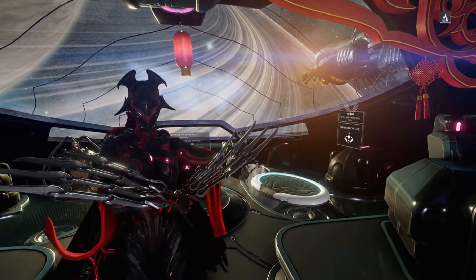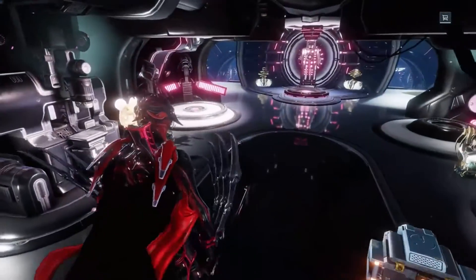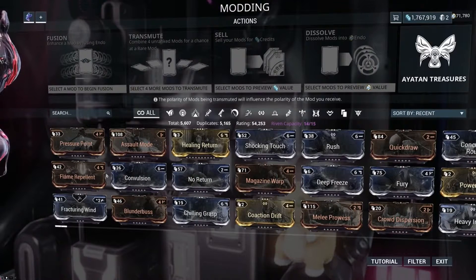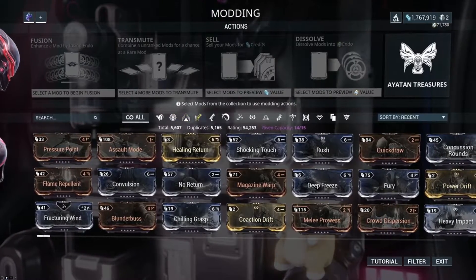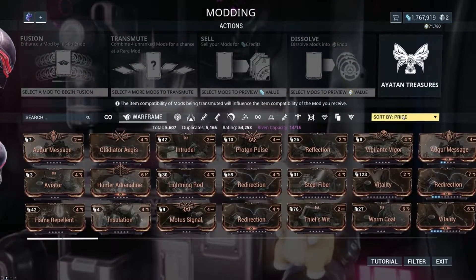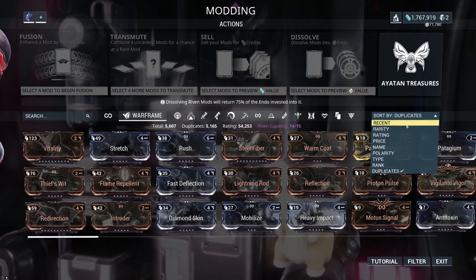I've got my girl Garuda here — she's going to help me with this. Before we head into the arsenal, when you first start Warframe you have to build the different segments of your orbiter. One of those segments is where your mods are housed. If you just want to sit through and look at all your mods, see what you have — this is where you want to be. You can look at all your mods divided into different slots. All my Warframe mods are here and I can sort by a variety of topics: recent, rarity, rating, price, or what they're worth. I can also see all of my duplicates.